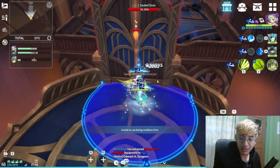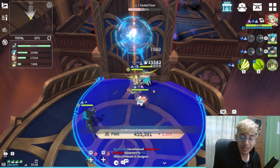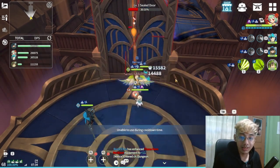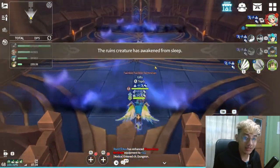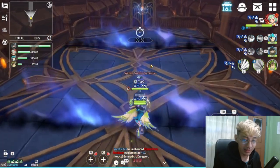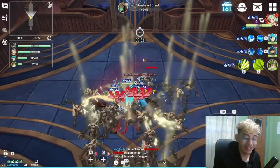An additional tip for those running their ruptures: you can bring in Bernard, especially for Sunken Ruins, because of the movement speed buff that can help you traverse through the dungeon with ease. The movement speed buff is really, really useful. You can see here the damage output — it's a lot already.